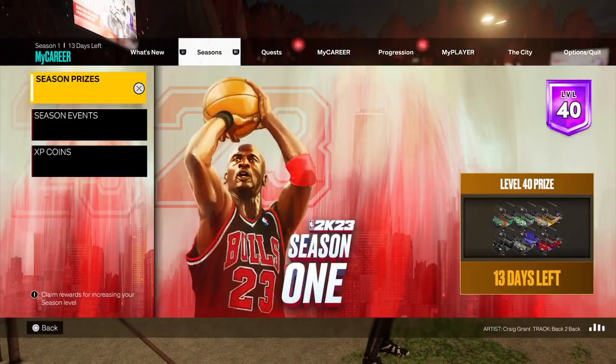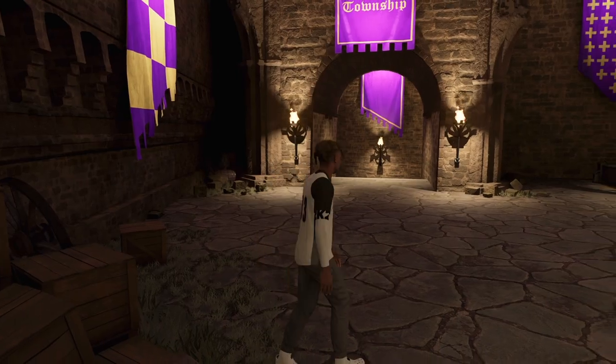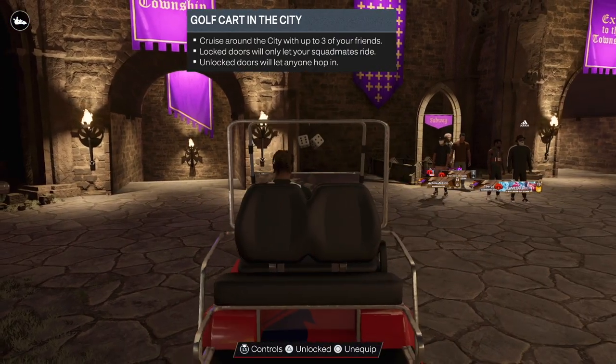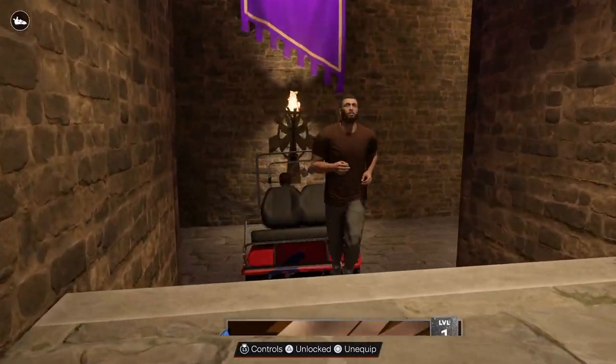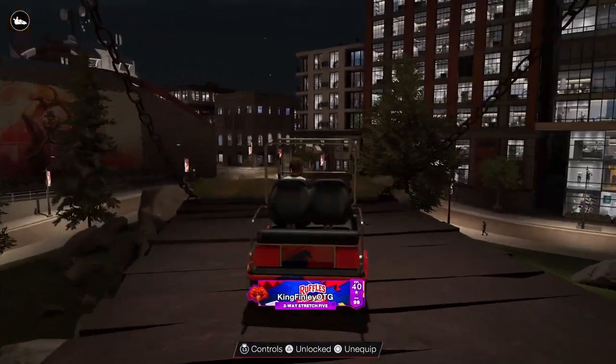I'm going to tell you guys what you got to do to get it fast. As you can see, I do have this star right underneath my level 40 because I have completed the 500 GOAT gains. There it is right there — the star right underneath my level 40. I did complete the 500 GOAT gains, probably about a week ago.